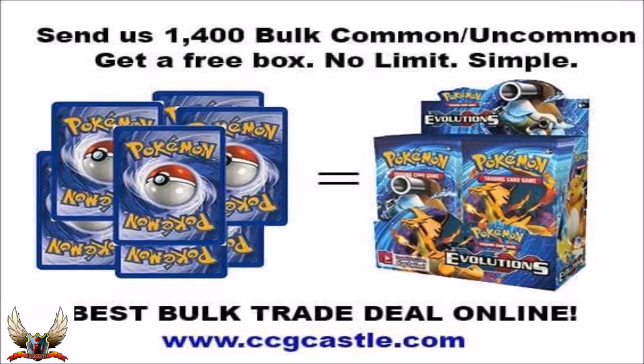Visit ccgcastle.com and get 5% discount on your purchase with the TCG Center 5 code. Send us your book in exchange for an Evolution Booster Box. Visit CCG Castle or check the video description to learn more.